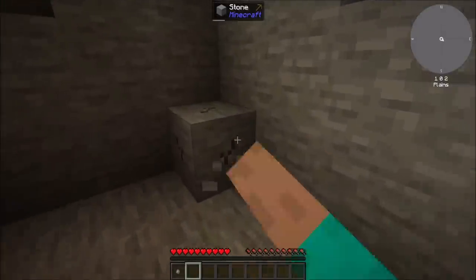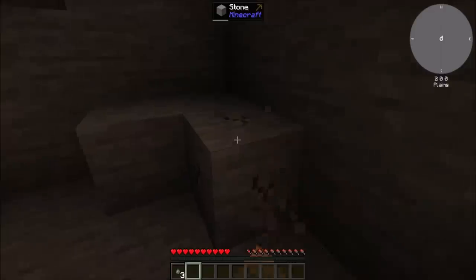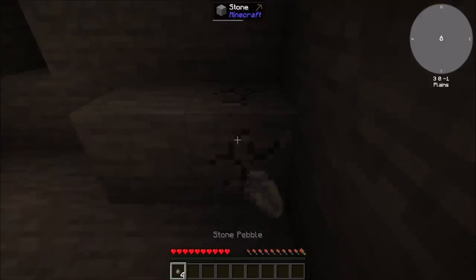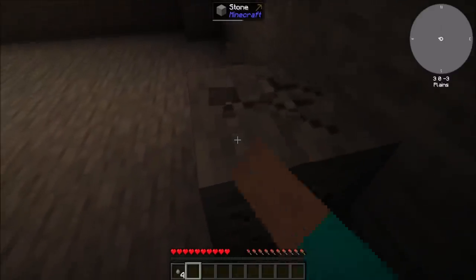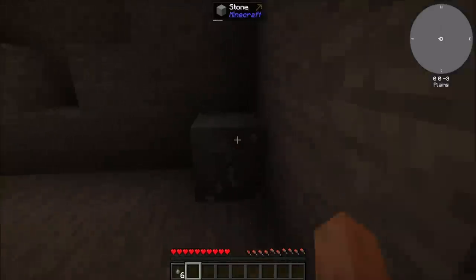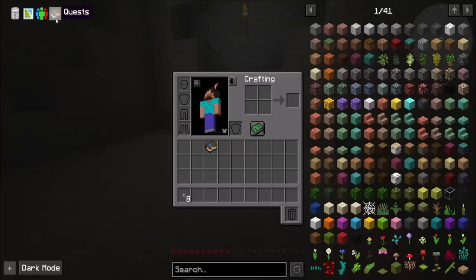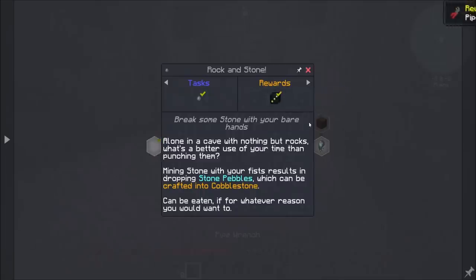I got my hand back - just had to relog, easy peasy. Also I think they're very serious when they say break these blocks with a bare hand, because if you have anything in your hand you don't get the pebbles. Deal. All right, not a bad start. Hey, we got pebbles - random reward!